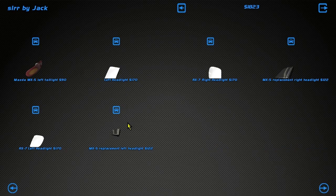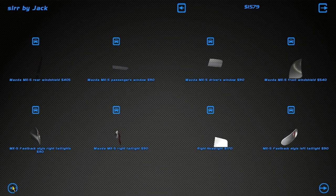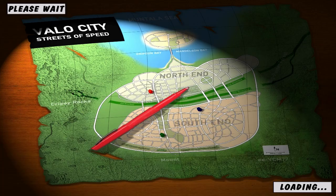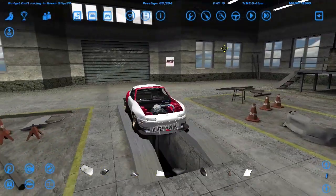We need headlights, taillight, and the rear lights too, just in case. We obviously don't have enough money to completely finish the car today, especially since the wide quarter panels for the rear are very expensive.